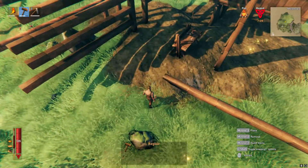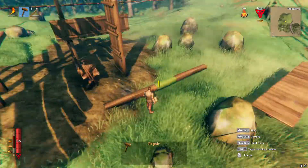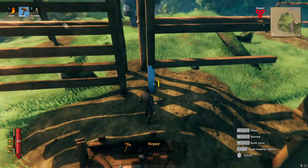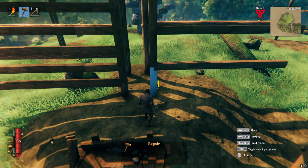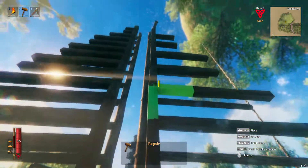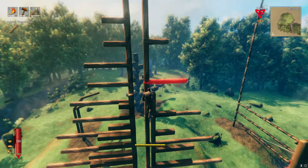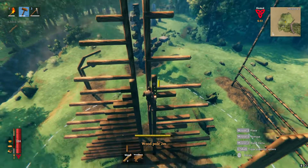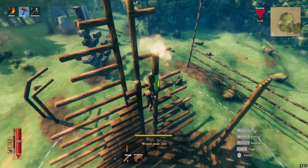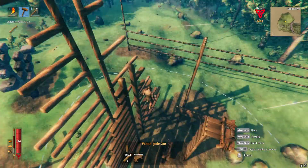While you have your building hammer equipped, you can see by the highlighted color of a structure how stable it is. The most stable color is blue, which means that this piece is directly connected to the ground. It then goes on over green to orange and to red. The dark red color means that this structure cannot support anything else, and if you add another wood pole on it, it will crumble down after a few seconds.